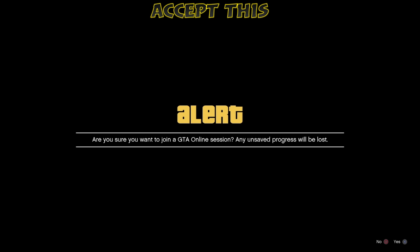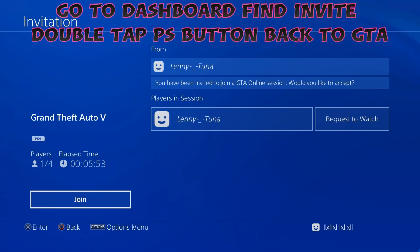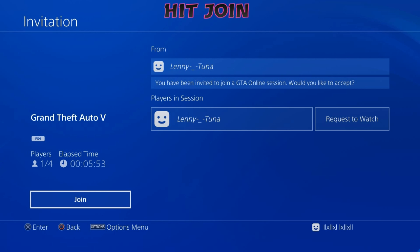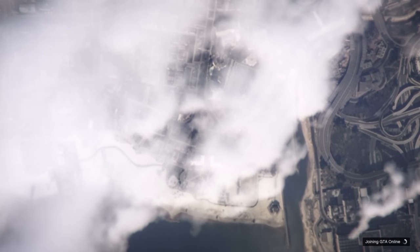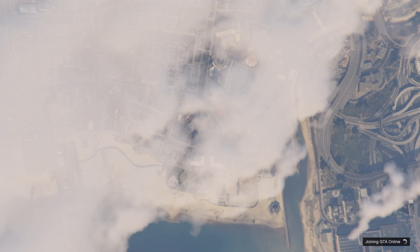Once it comes up, accept the first alert. Sit on the second alert because it'll say 'Unable to Connect' since your friend is in an invite-only session. Get your friend to send you an invite through the party. Go to your dashboard, find the invitation, and hover over Join. Come back to the game, double-tap back, and as soon as you accept the alert, double-tap and join that invitation. It'll bring you back to the game. You'll get another alert — don't touch anything, just let it sit and it'll go away.